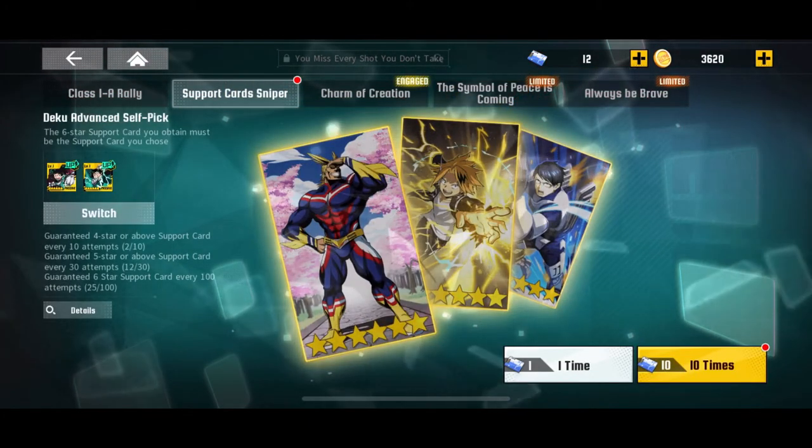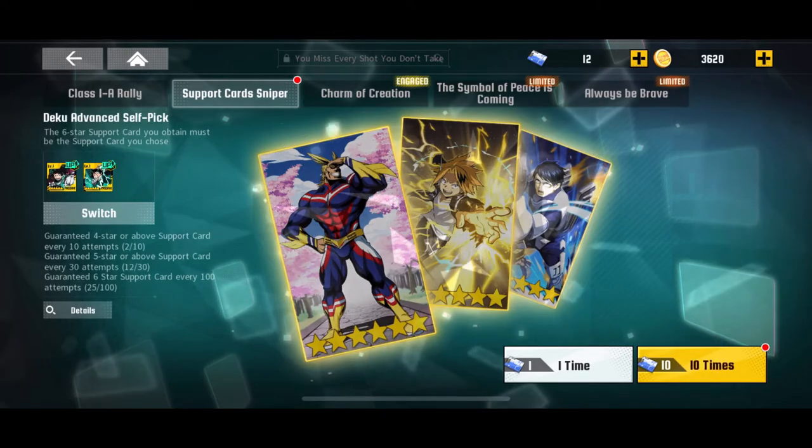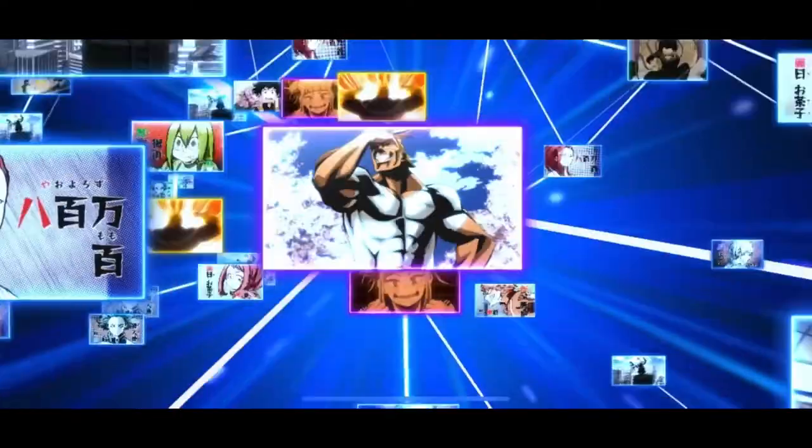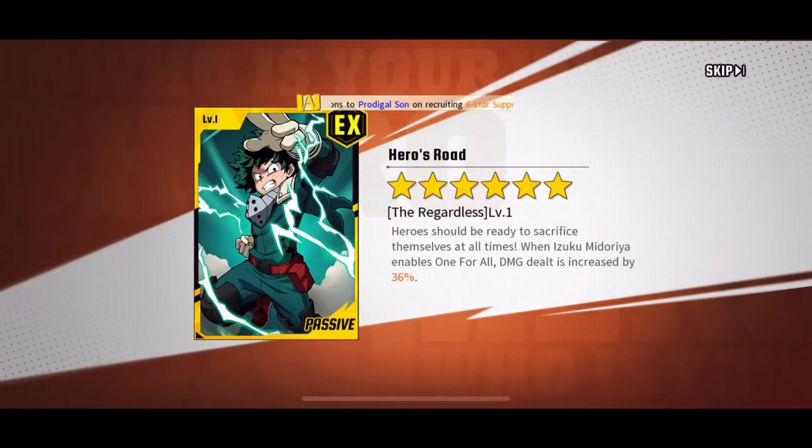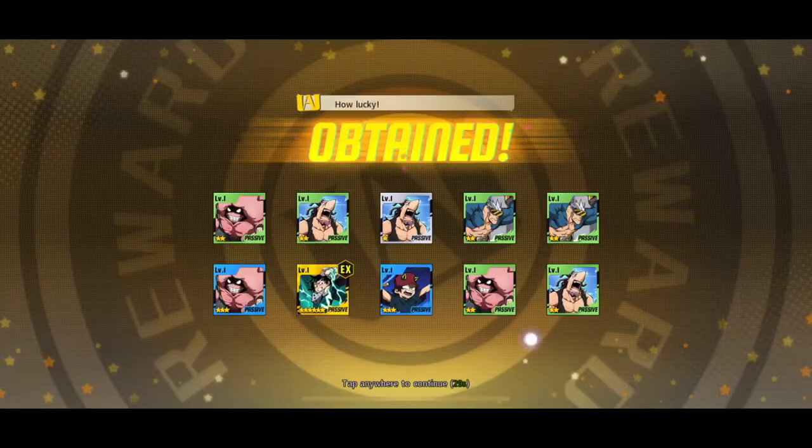Let's slide over to these support tickets. Like I said, I have 12 of these, we're just going to pop 10 and see if I can get any more six-star support cards, because I need as many good support cards as I can. We're going to write an M, get the yellow flash, and it's a Midoriya card — but it's another Midoriya card that I already have.